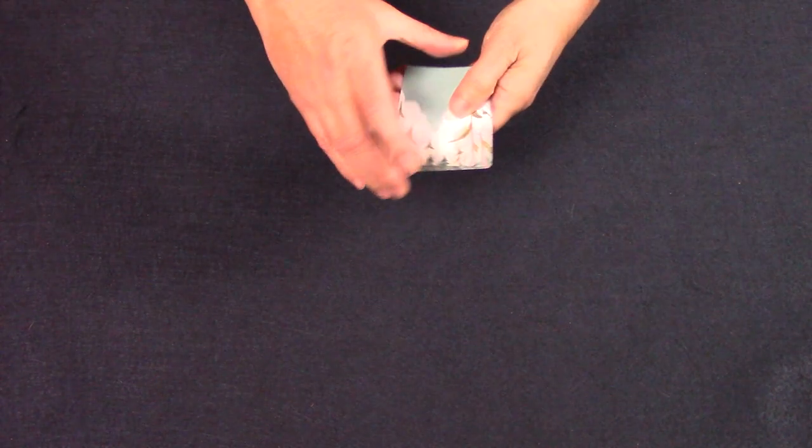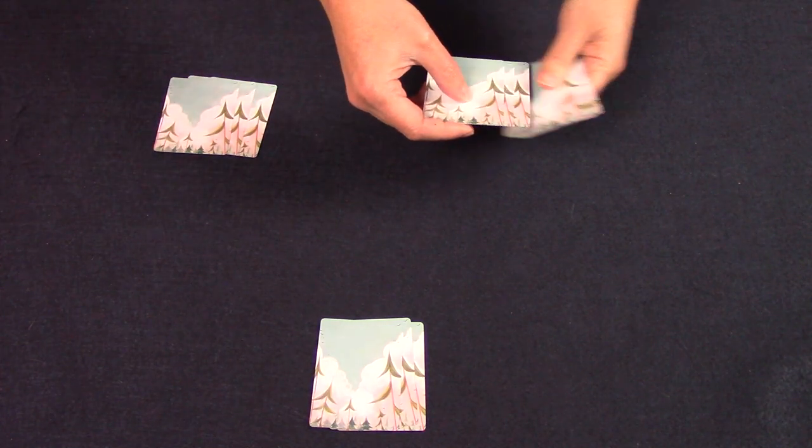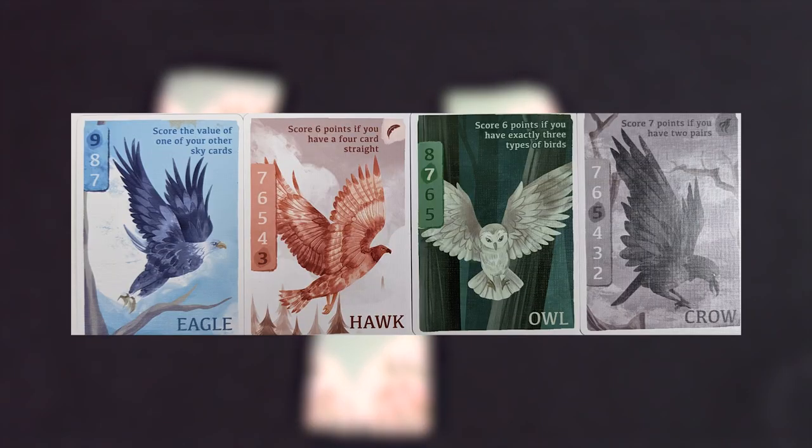This is Forest Sky set up for three players. Shuffle the 18 cards and deal three cards to each player. Place the rest of the cards in the draw pile in the middle of the table. Leave room for three face-up cards on each side of the draw deck — these are called the forests. Since this is a card game, let's have a quick look at the cards themselves. There are only 18 cards in the deck, made up of eagles, owls, hawks, and crows, with different amounts of each.